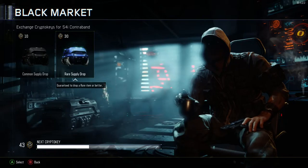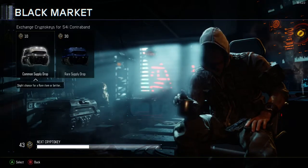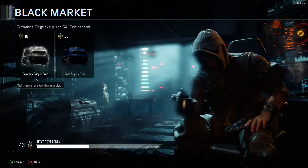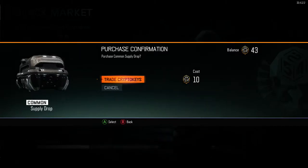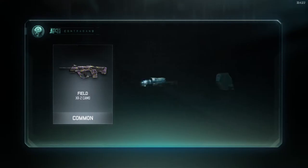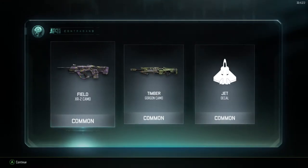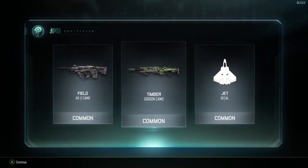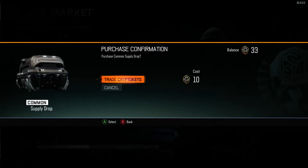I would do the rare one but I don't have anything from the supply drop, so I figure let's just go ahead and open the four. Not bad, not bad. In the supply drops you mostly will get cosmetic items, so having some camos isn't too bad. Let's see if we can get something better.